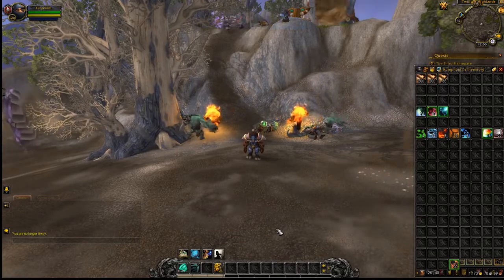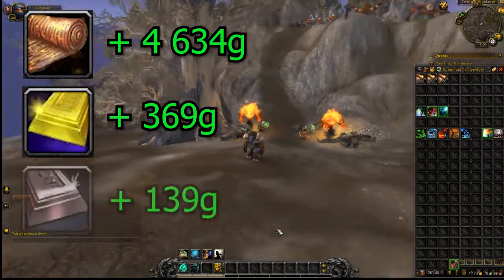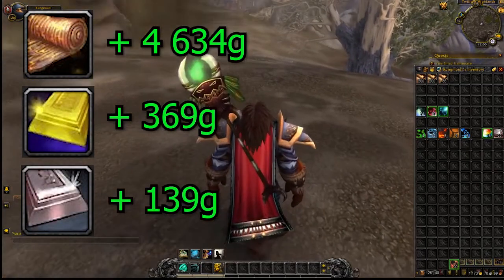But you can consider crafting Ember Silk bolts from cloths, Pyrium bars from Pyrite, and Elementium bars from Elementium ore for more profit.